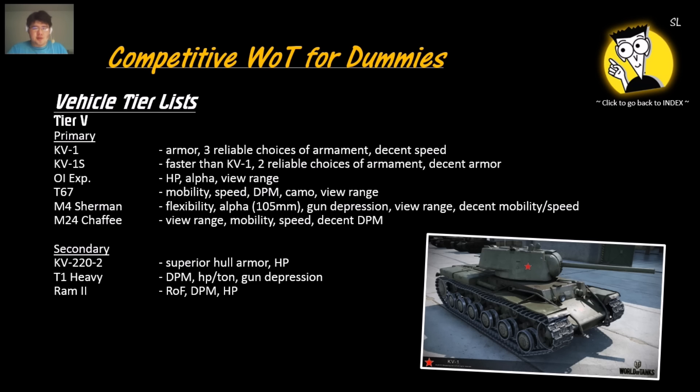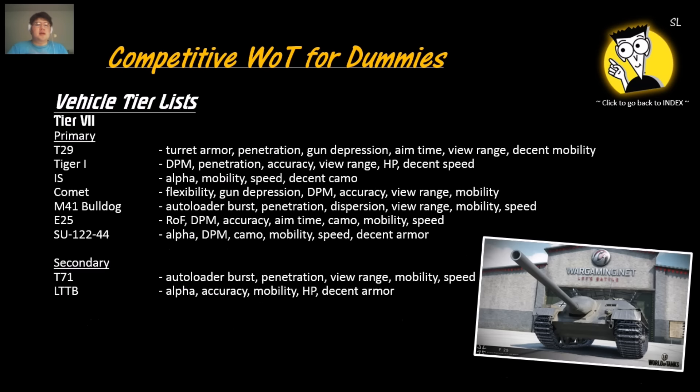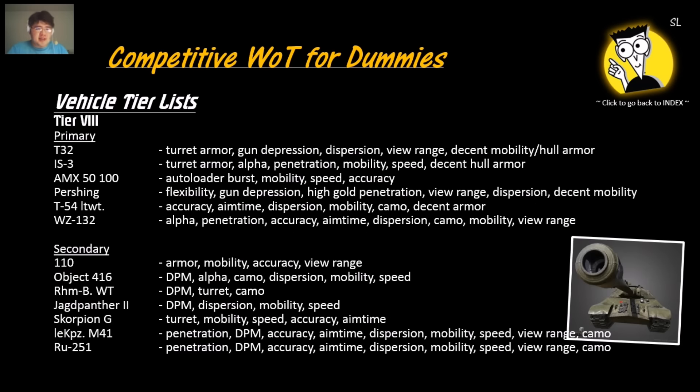The KV-220-2 is a good secondary, along with the T1 Heavy and Ram 2. For tier 6, preferably the Cromwells, Sherman EZ-8s, the T37, and the Type 64 — all are pretty good choices. For tier 7, the T29, the IS, the E25, the SU-122-44, some light tanks, and the Comet — which is one of the best medium tanks in the game. For tier 8: the IS-6, the IS-3, the T32, the AMX 50 100, the Pershing, the T54 Lightweight, and the WZ-132.